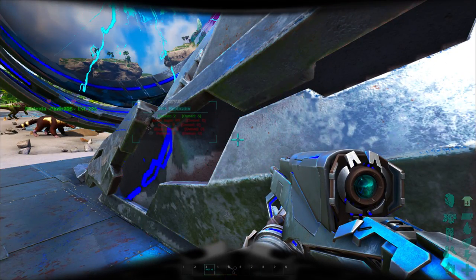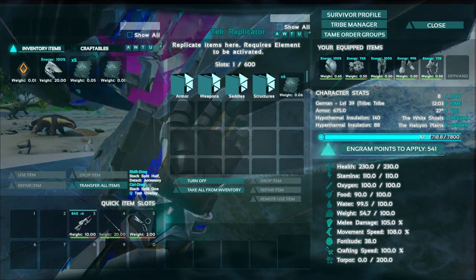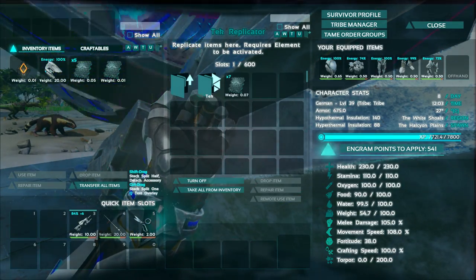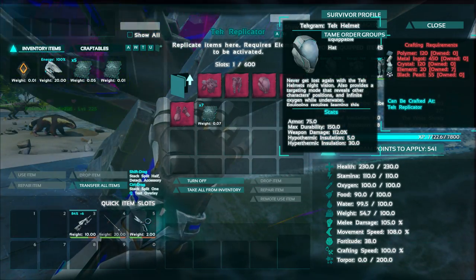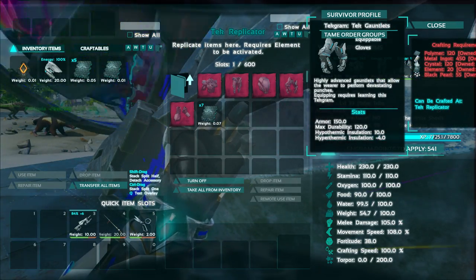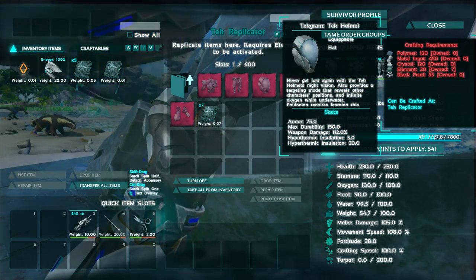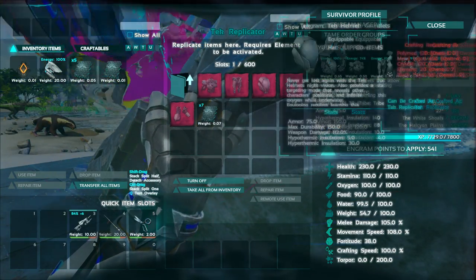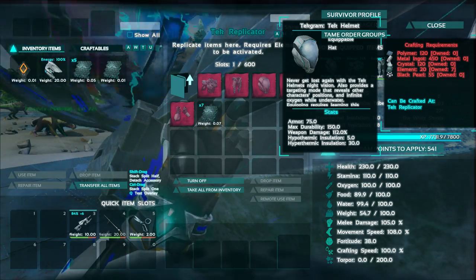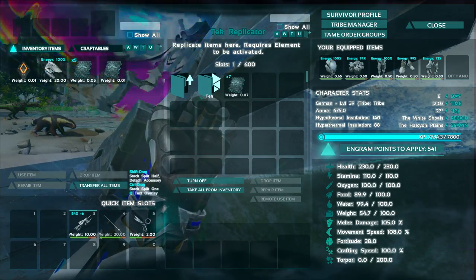The tech replicator looks really sick — it has a little energy thing inside it. They purposely made it the biggest item in the game as a status symbol, so if someone has one you know they're serious. It crafts normal items four times as fast, and also crafts all the tech armor and tech items. The full tech suit requires 100 element total — 20 per piece — not counting the black pearls, crystal, or metal.